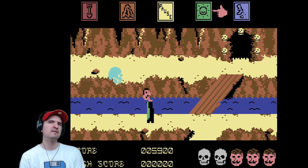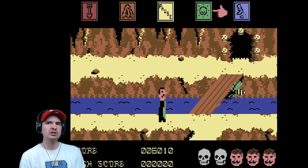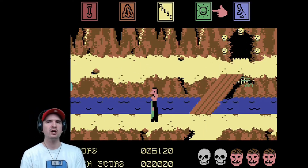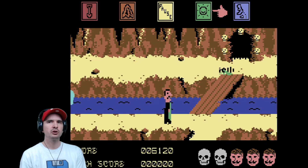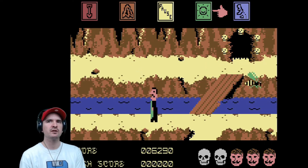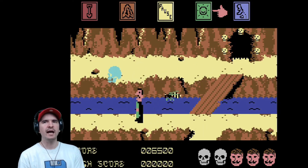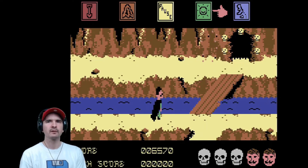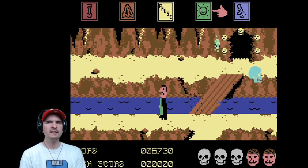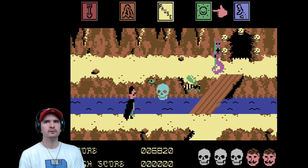Ultimate Play The Game are perhaps best remembered for their big-selling titles Jetpac and Sabrewulf, each selling over 300,000 copies in 1983 and 1984 respectively. By the time the label's last use in 1988, Ultimate had evolved into Rare and moved on to developing titles for Nintendo. Rare was purchased by Microsoft in 2002 for $377 million — a record price for a video game developer — and now develops exclusively for Microsoft platforms such as Xbox and Microsoft Windows. Back to familiar territory — the only difference now is the enemy on the other side of the water, and this time you need to kill 14.